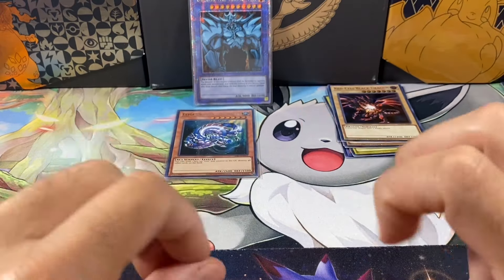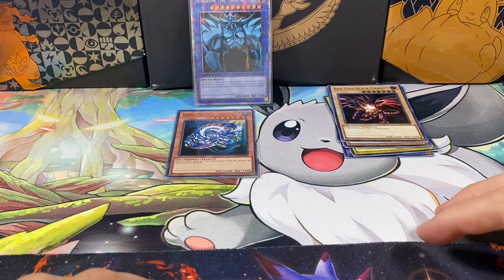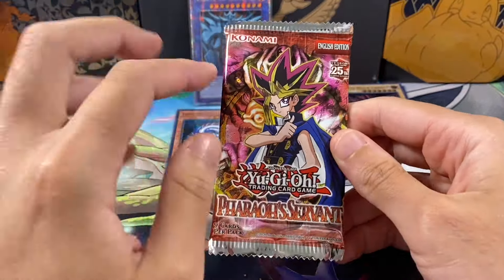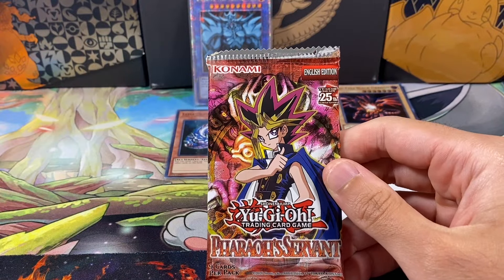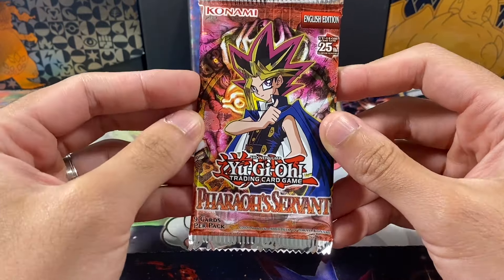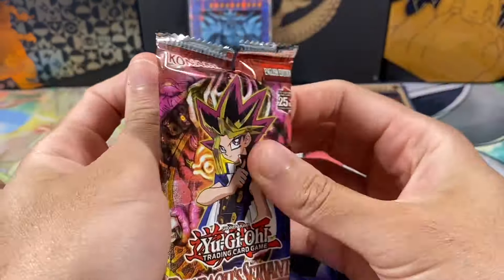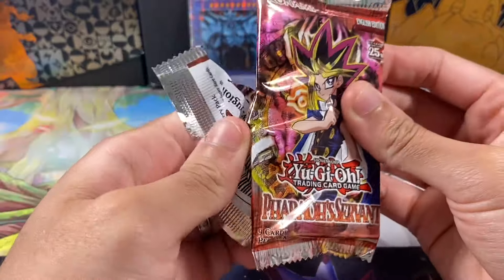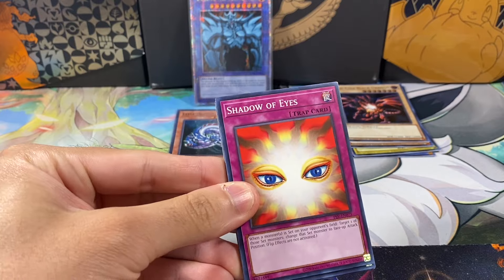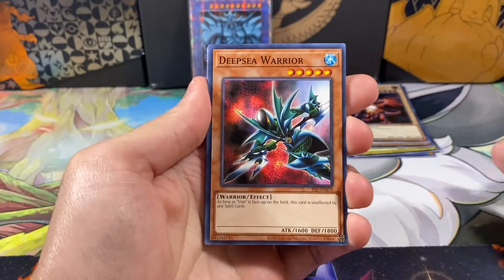Wow, we only have two more ultras from IOC. I might just buy another box now — I don't think I have a spare box of IOC left over. That was insane. Hopefully we can pull another ultra. Pharaoh's Servant is a unique set. We still need two ultras: Thousand Eyes Restrict and Beast of Talwar. We still need a super, which is Gear Freed the Iron Knight. After all our Pharaoh's Servant boxes — I think we've opened up like four or five — we still have not pulled those cards. I think the reason is we've pulled so many Ceasefires.